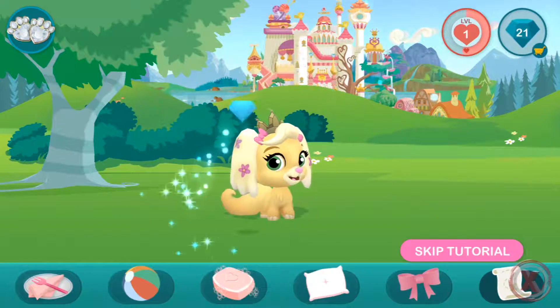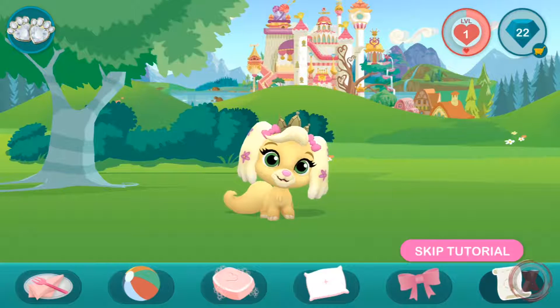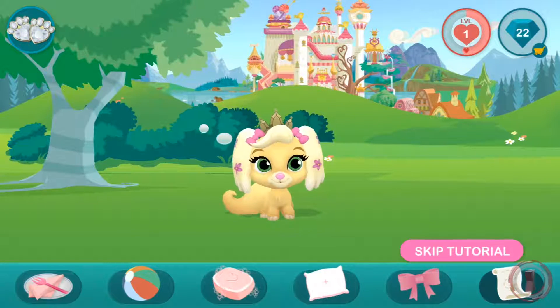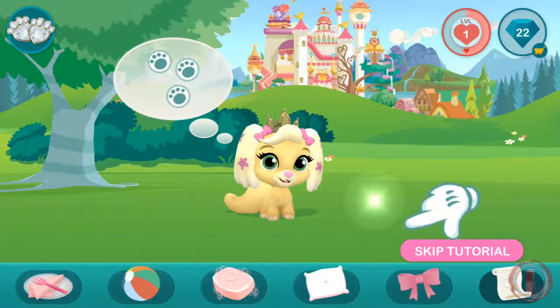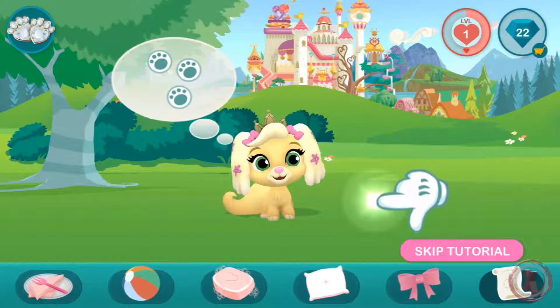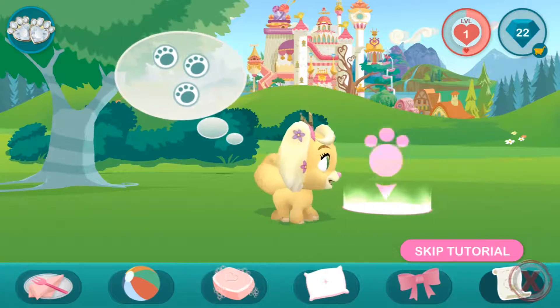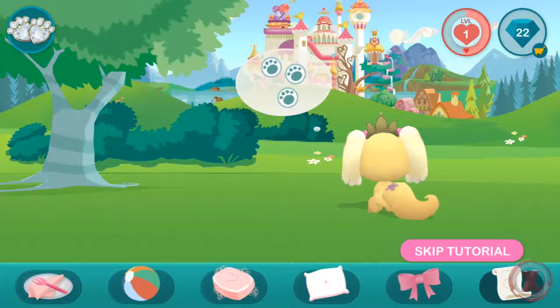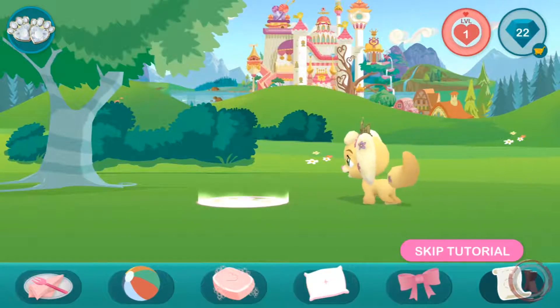Use your gems to receive new items for your pets. Your pet wants to go for a walk. Swipe to see the entire playing area.